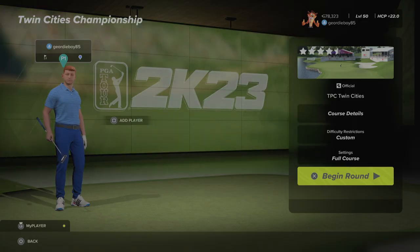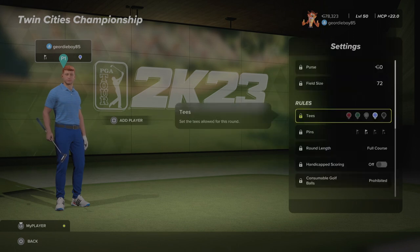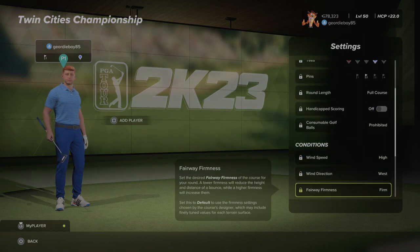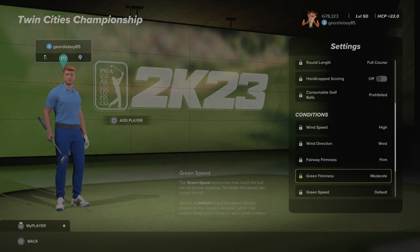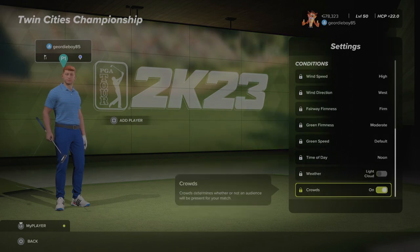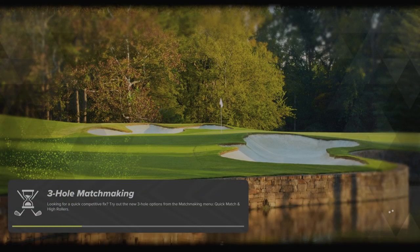Hi there and welcome back to the channel. We're playing PGA TOUR 2K23 on the TGC TOURS True Sim Society. It's the Twin Cities Championship at TPC Twin Cities. Let's have a look at the settings for round number two: blue tees, pin number two, high winds coming from the west, fairways are firm, greens are moderate, speeds set to default. It's noon with a bit of light cloud and some crowds on the course. Let's get into round number two and see what we can shoot.